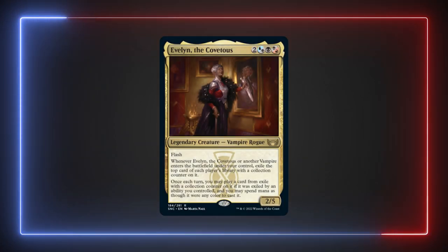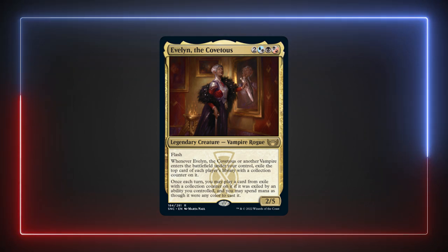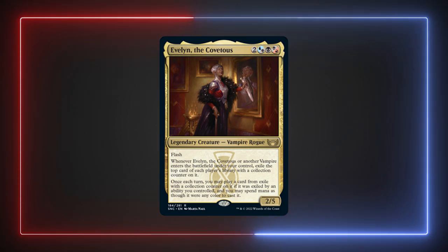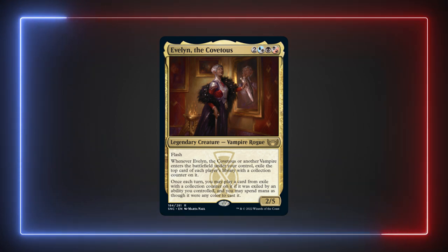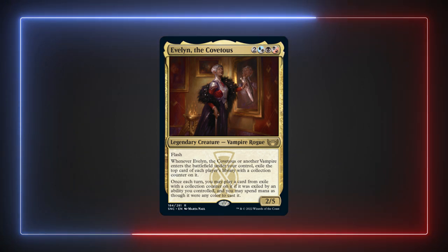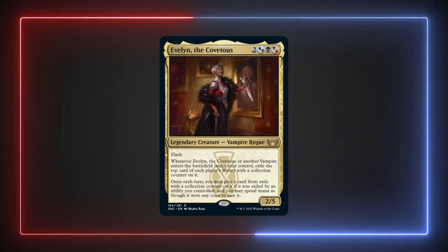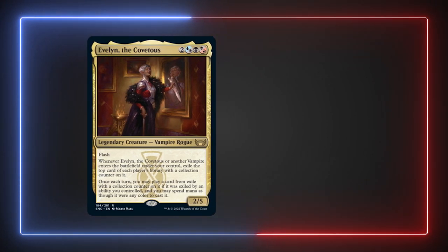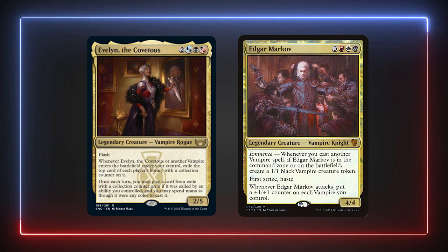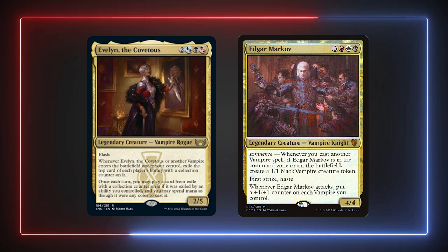Evelyn is a 2/5 vampire rogue that costs 2 blue-black hybrid, black-red hybrid, with flash. Whenever she or another vampire enters the battlefield, exile the top card of each player's library with a collection counter on it. Once each turn you may play a card from exile with a collection counter on it that was exiled by an ability you controlled, and you may spend mana as though it was mana of any color. Finally, someone to challenge Edgar as a vampire tribal commander — welcome to Value City, Evelyn!